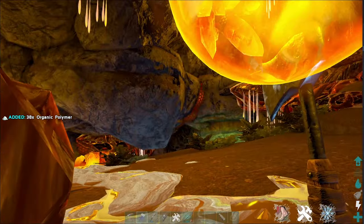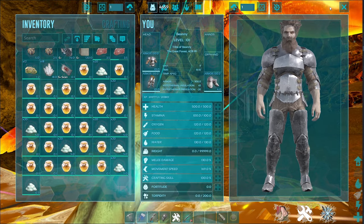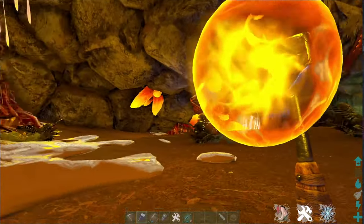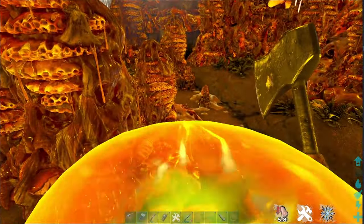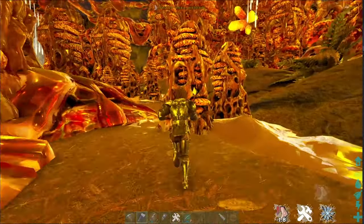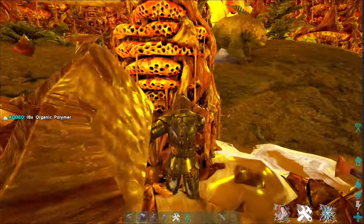After just a few minutes, here's what we've got: one, two, three, four, five, six — six stacks of organic polymer, and that's only from this end of the cave. We haven't even gone that far. There's this whole place left to raid — you can get so much from here.